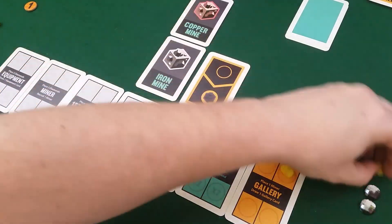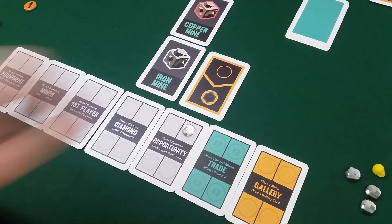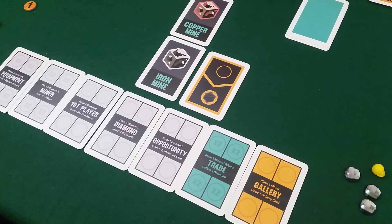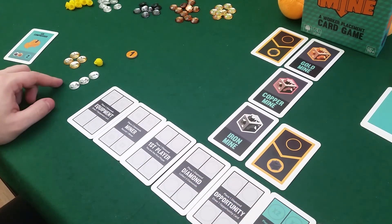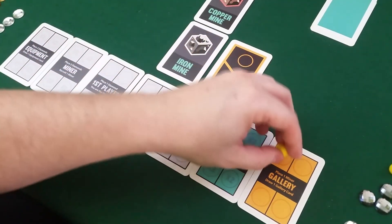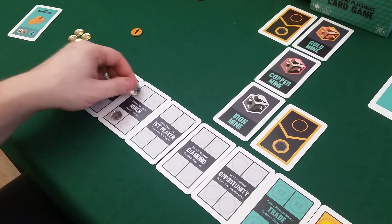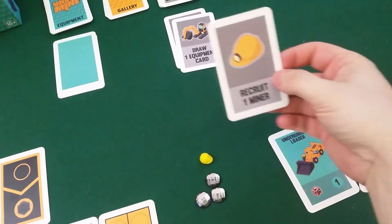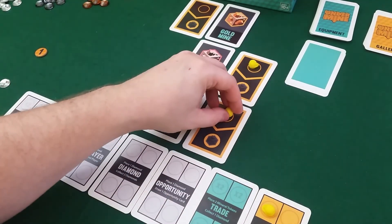Draco's turn: his worker comes home with another iron. He gets another gallery card — a one-slot — and an opportunity card: recruit one miner, which is great! We both get a diamond. I'm first and I'll send a worker to the gallery to get a gallery card, then spend two diamonds to recruit another miner. Draco plays his recruit-one-miner opportunity card and gets the worker right away. Then he plays his gallery card — two copper mines — so he can send one miner to each.